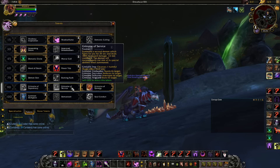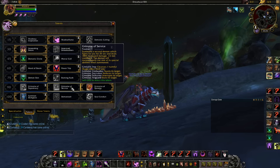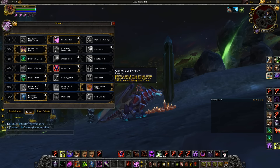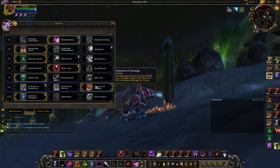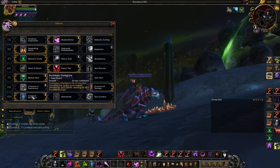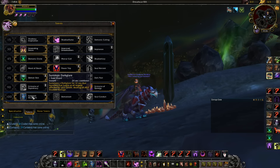For the 90 tree, a lot of people like to play Servitude and recommend it, but I don't really enjoy it — I'd always forget to use it. I go Synergy; it got nerfed, which is why everybody stopped using it, but at a 25% damage increase for you or your pet it's not too bad. It's really nice when it procs on you to increase your Doom damage.